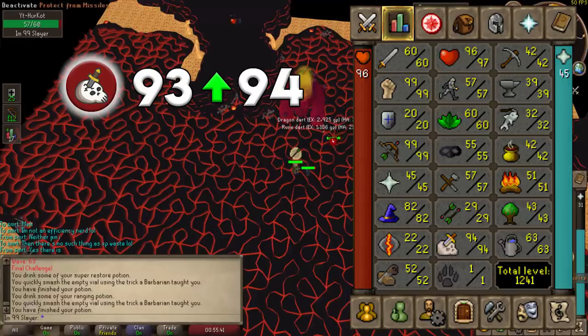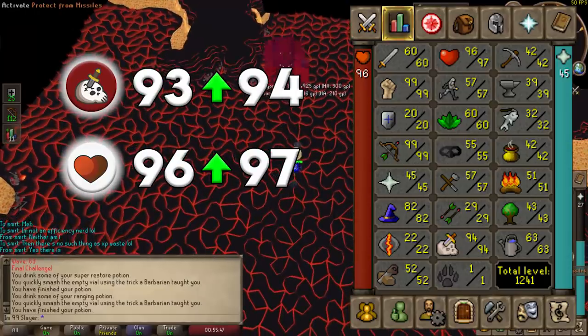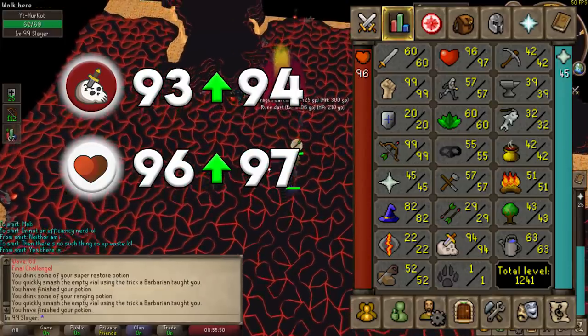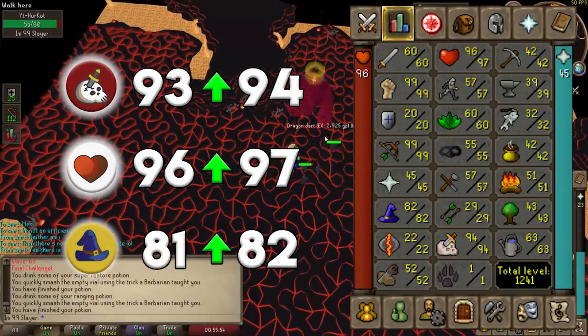It's been two and a half weeks, almost three weeks since the last episode at the time of this video. 97 HP - only two levels away from maxing out that HP level, and that is up from 96 last time. And finally, 82 Magic up from level 81 Magic.